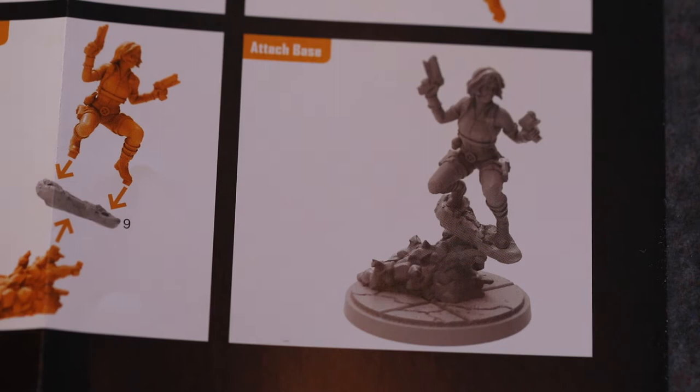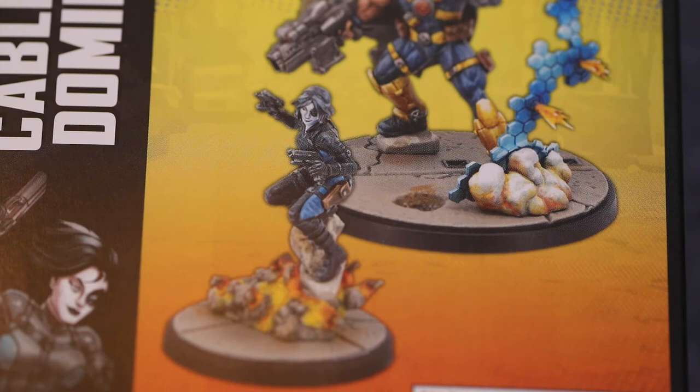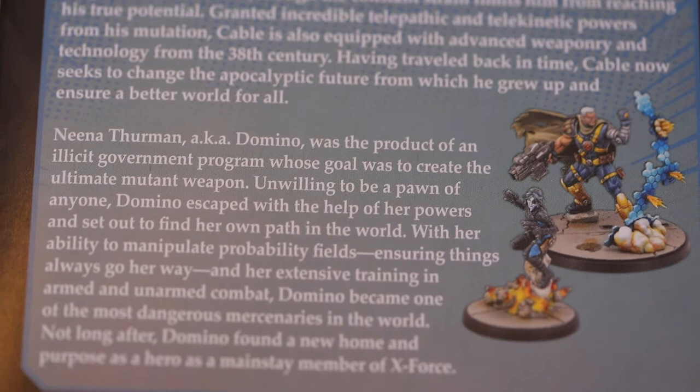Superpower, Probability Manipulation: after Domino rolls attack, defence or dodge dice but before the resolve critical step, Domino may spend any amount of power. For each power point spent, choose one skull die to treat as a critical hit for the remainder of the attack. Always on, Things Tend to Go My Way: when this character is attacking or defending, enemy characters do not roll additional dice for critical hit results.